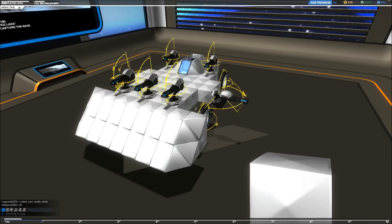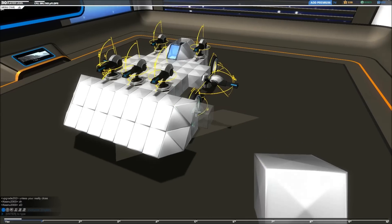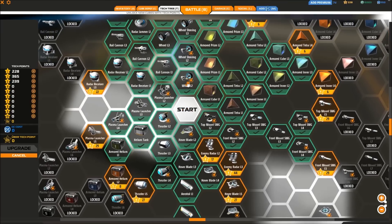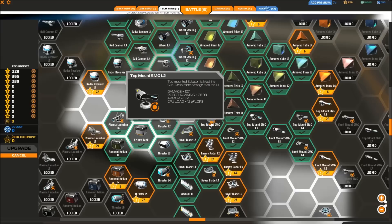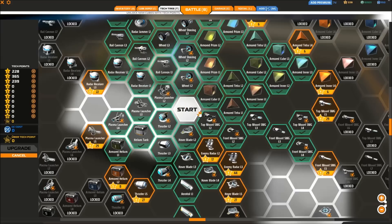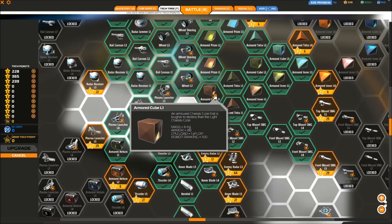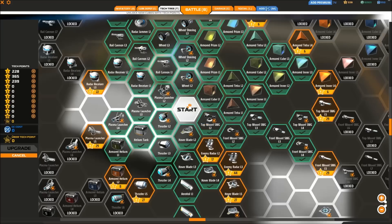Hello. So you're stuck at tier 1 — you don't have a tier 2 vehicle, and you can't research tier 2 until you have one. Your starting tier stuff should basically be the six things around the start button. If you're using SMGs, which most likely you are, you want to research those. You might also want to research the armored cube and the wheels — that'll help a lot. The thruster will help a little bit.